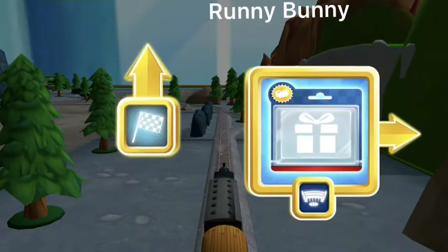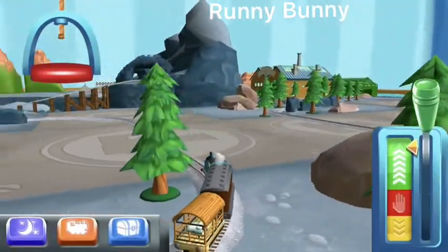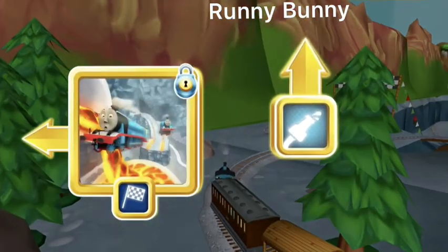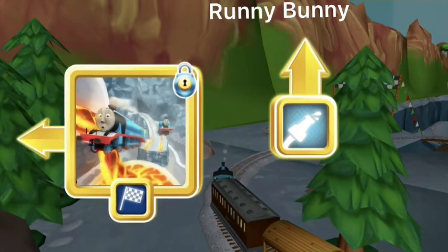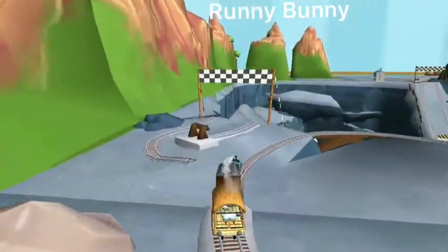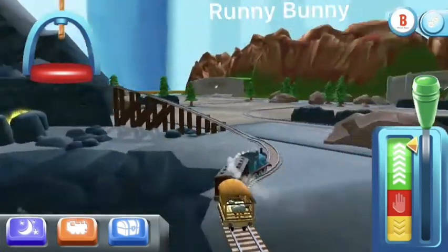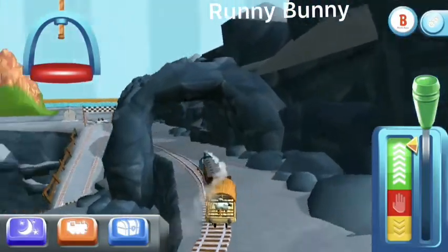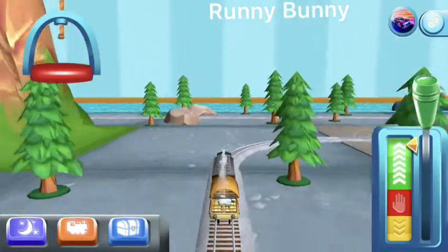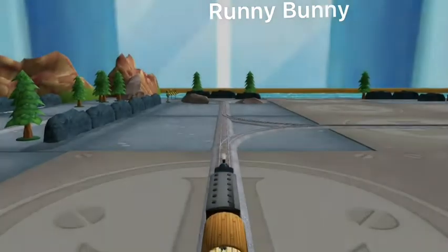Where should we go next? Forward leads to the Sodor Steamworks. Left leads to the Lava Quarry. The Steamworks are just ahead. Right leads to the Sodor Steamworks. Onwards to the big bridge.